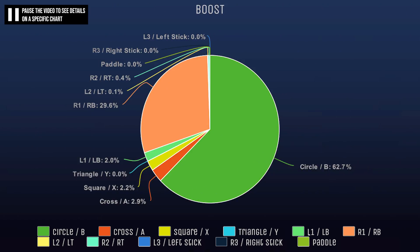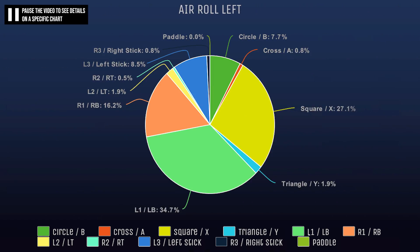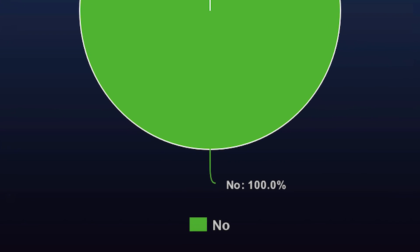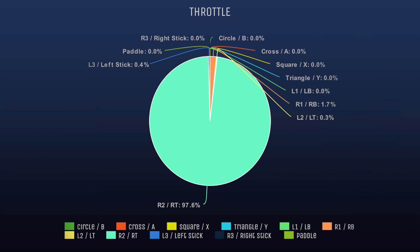Now what do we do with this information? Well, firstly, it's really cool to review. I can see how common the settings I use are — like the fact that only 2.2% of players use Square for boost like I do. Some settings are an absolute wash, like Camera Shake: not a single player uses it, so just don't use it — not debatable. Then you have things like throttle; most people use R2 on PlayStation or Right Trigger on Xbox, with a few rebellious people using something else.